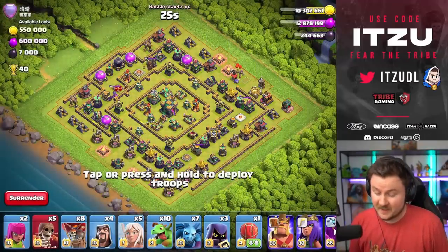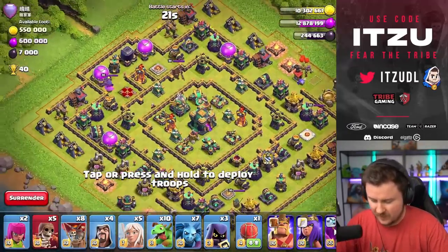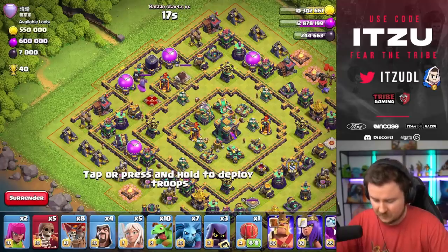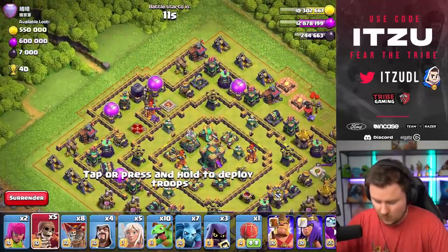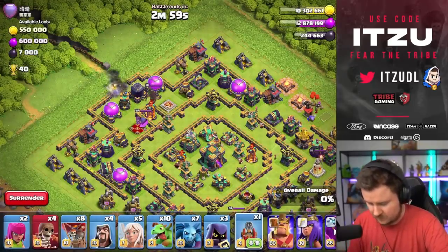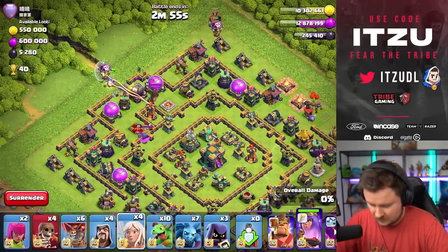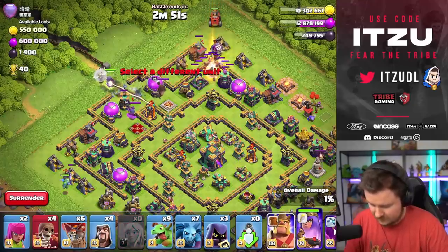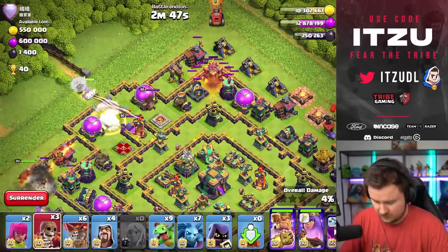We're starting off with a ring base — are you freaking kidding me? That's really bad. How do we even do that? Okay, that's a wall break over there. Let's do the flame flinger over there. Hope there's no test on this. Let's keep the healers as far away as possible. Maybe then the king wall-breaks. That's going to be crazy. Let's see how that's going to work.